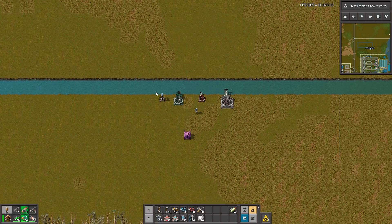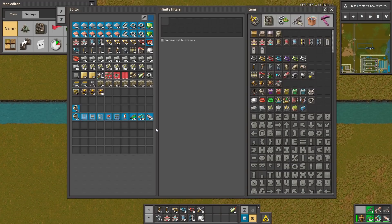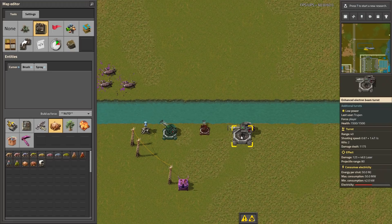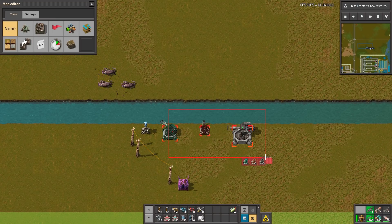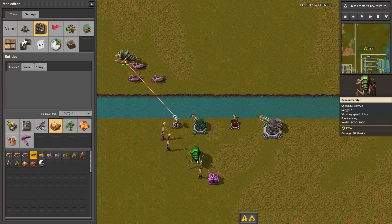Okay, let's start by testing the laser turrets. I'm gonna connect them with electricity, so let's take this — okay, this is the normal turret, let's see how it works. I think they had some electricity from before, yes they did, so let's do it again.